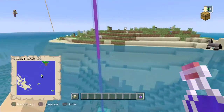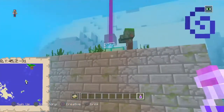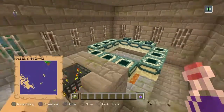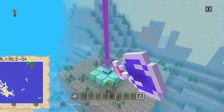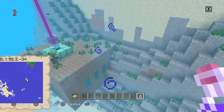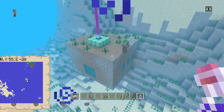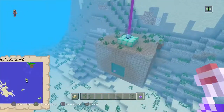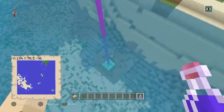Right here on this little island we've got the end portal — it's pretty much above ground, which is quite rare. Normally you'd have to dig underground to find it, but here you can actually see it clearly. These aren't too rare overall, but it's much easier to find than searching for hours and hours, and it's cool to have it basically right here.